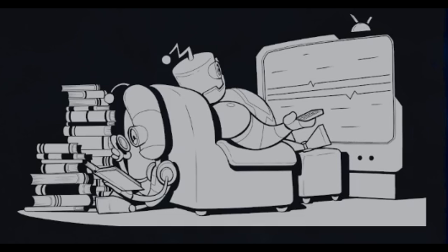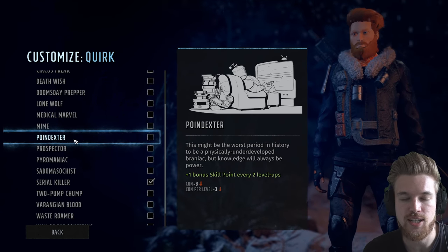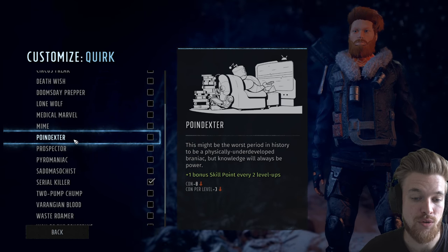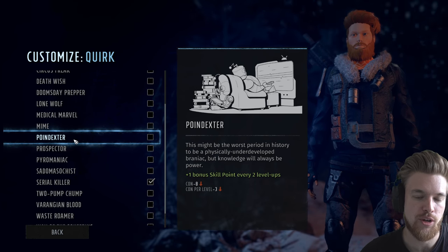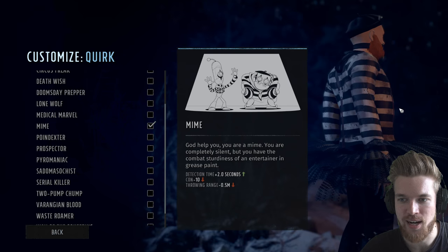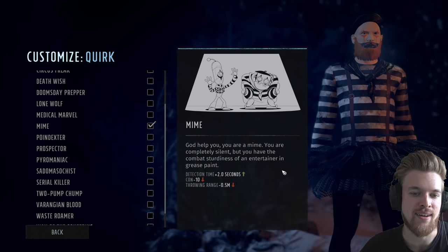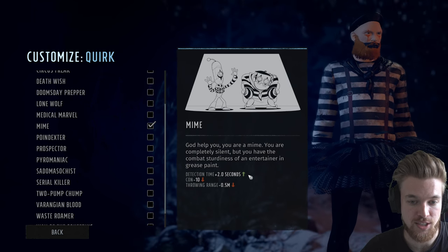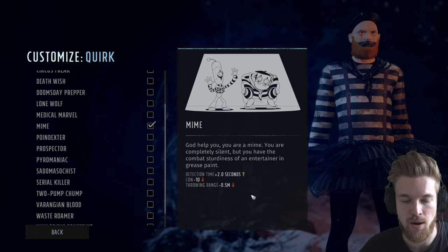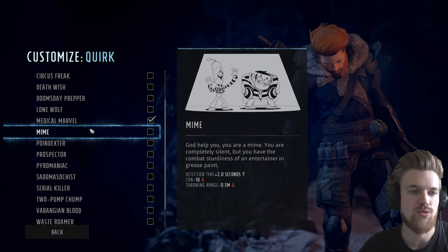Another really good quirk is Point Dexter — plus one skill point every two level ups, making it the best way to have a jack-of-all-trades character. However, it costs minus eight health overall and minus three health gain per level. Mime is also really good for a stealth character — it changes your appearance to an actual mime and adds plus two seconds to detection time, which is the best stealth buff in the entire game, though you get minus ten health and 0.5 minus throwing range. Medical Marvel is another strong pick — you can't be revived during combat, but you get plus five health per level, making you an absolute meat sponge.